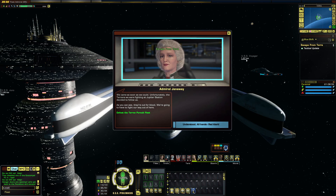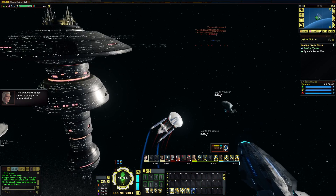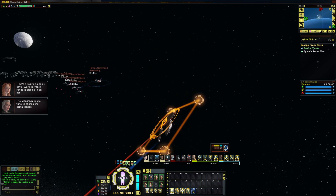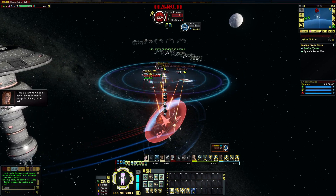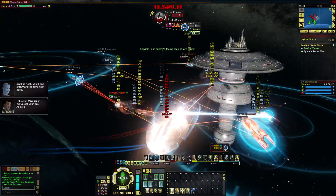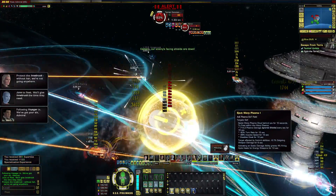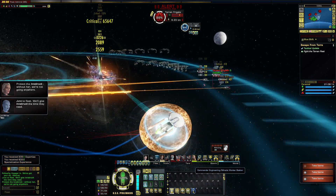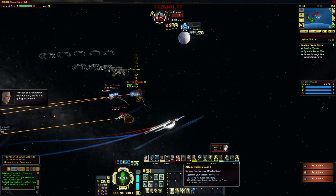We came as soon as we could. Unfortunately, the Terrans we were fighting at Jupiter Station decided to follow us. As you can see, they're out for blood. We're going to have to fight our way out of here. The Innsbruck needs time to charge the portal device. Time's a luxury we don't have — every Terran in range is closing in on us. Time to go home.